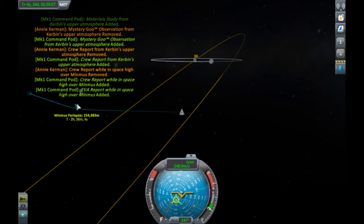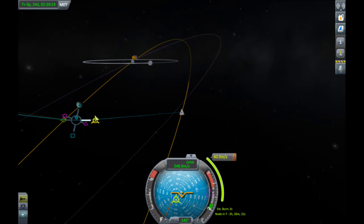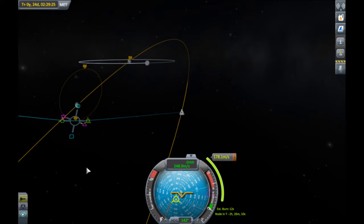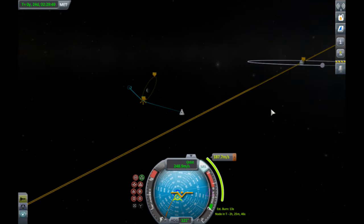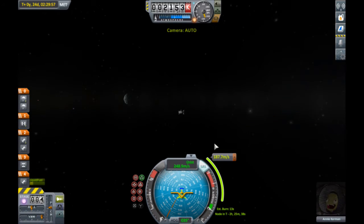What we want to do is burn retrograde to circularize or at least capture around Minmus. That gives us a pretty high apoapsis, but you can see it's not going to take much delta-V to do what we want. I'm going to go ahead and burn a little harder — near circular. This will be a much more efficient way to do it. So, SAS maneuver — we're going to actually do a series of burns to try to shorten our orbit just enough. Our node is in two hours.